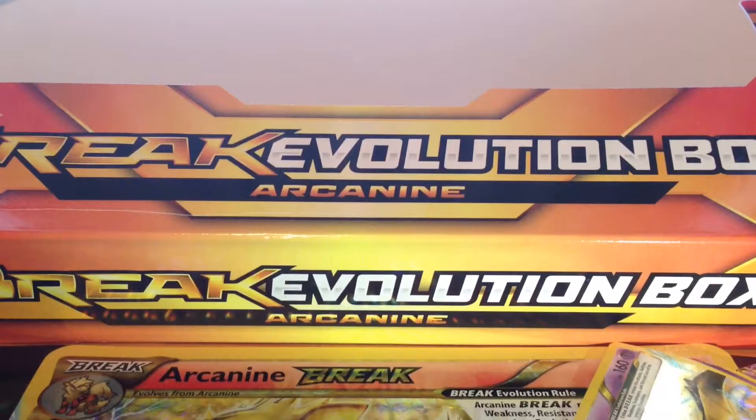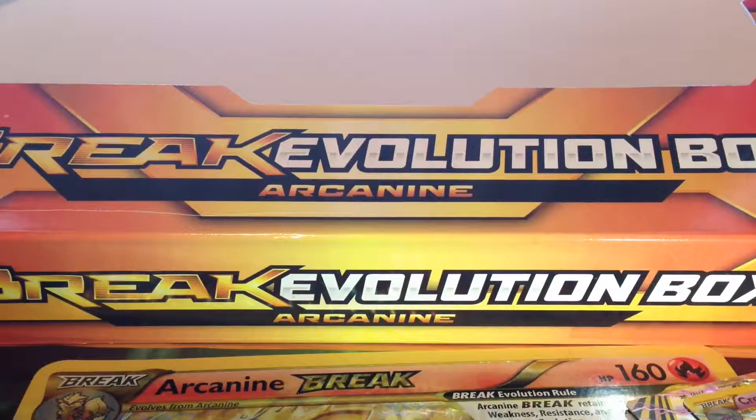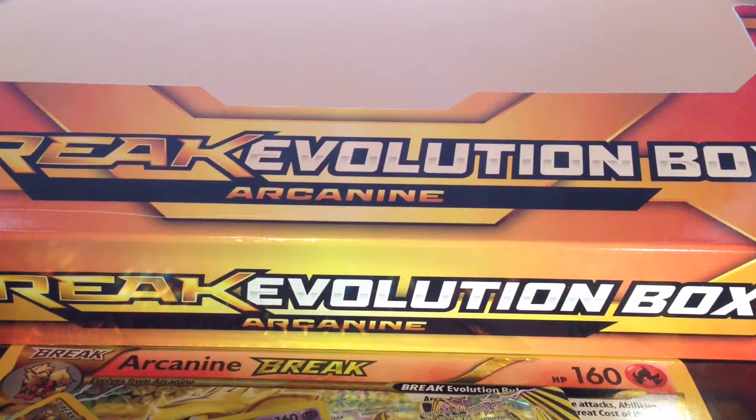Today we have one pack of Breakpoint, one pack of Steam Siege, one pack of Fates Collide, and two packs of Evolutions. So let's hop into the Evolutions. Let's clear out the station first, move all the promos to the middle. Let's get started.